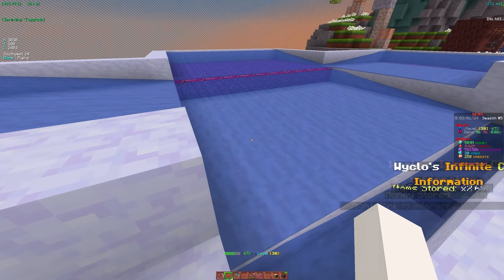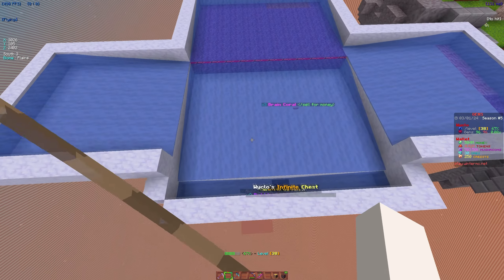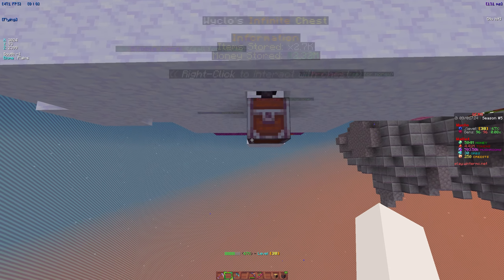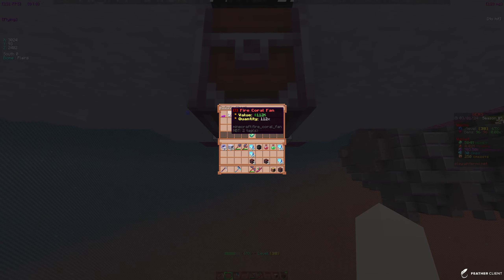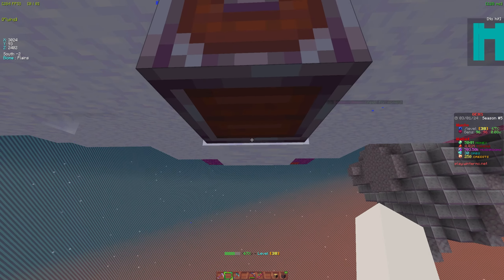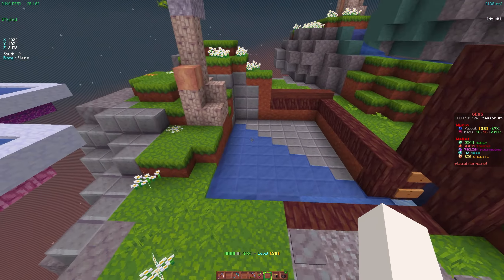We're going to become a billionaire from these generators, which I'm operating with the 500 mil I've gotten. It's all using an i-chest because it saved me a ton of time — I didn't have to make a big storage system. It's pretty cheap to get and it's more efficient: it just collects every drop, stores an infinite amount, gives you a 0.64 boost, and you sell it in one click, which is insane.